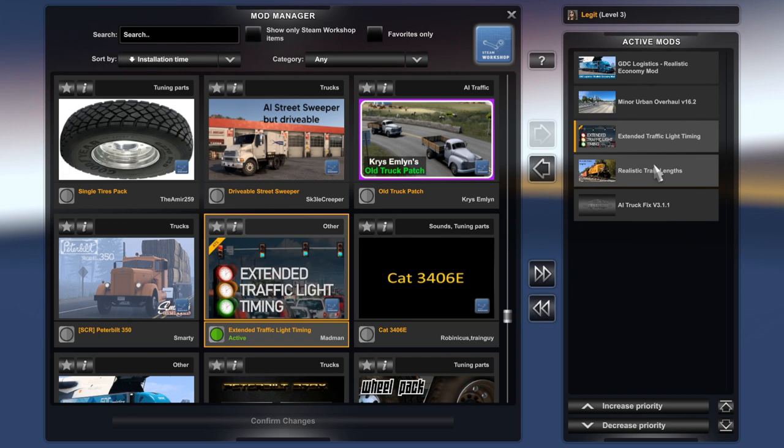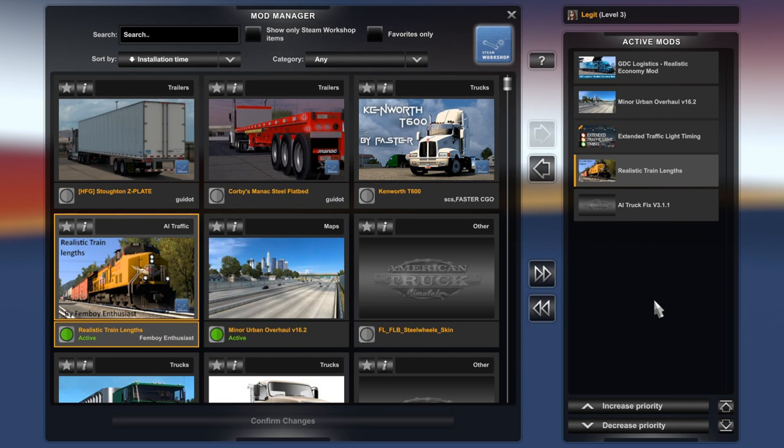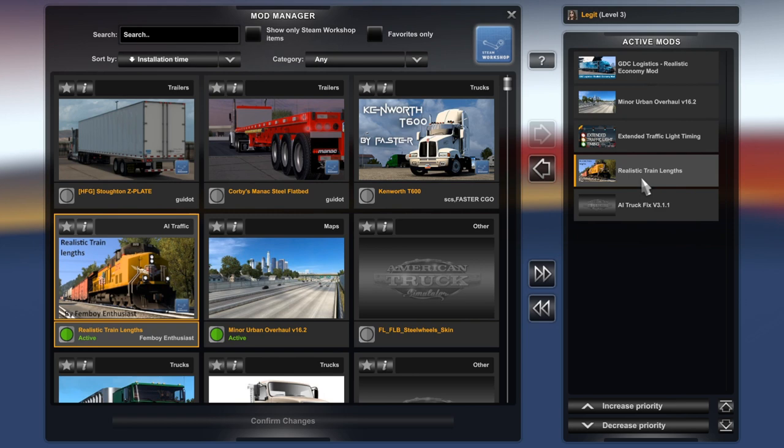Realistic Train Links is also on Steam. It just makes the trains a bit longer, but not so long that they start spawning weird — having trains floating, or disappearing in front of your eyes. I prefer it to the train rework you can get other places that aren't Steam, because those make the trains so long that they start spawning weird.